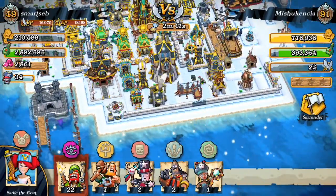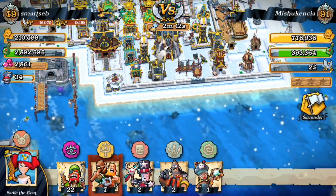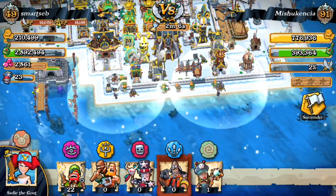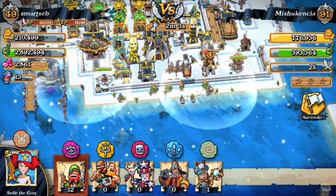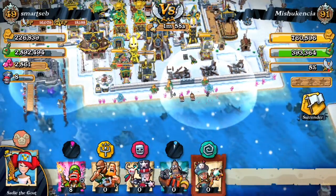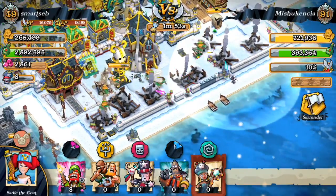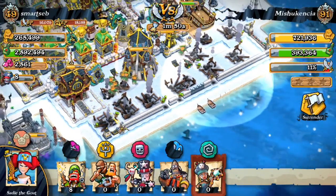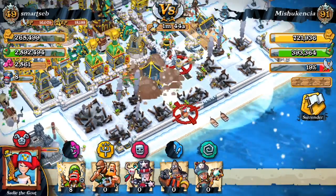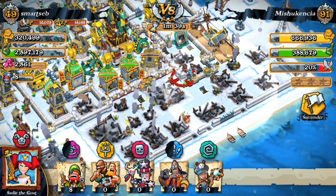I'm going to deploy as usual — brutes first, followed by the witch doctors, heavy gunners, and the priestess. The two witch doctors are down, the heavy gunners are in, and I'm deploying some gunners to take care of some buildings. The priestess is now on the base — she usually tries to stun defenses, which can be pretty useful.